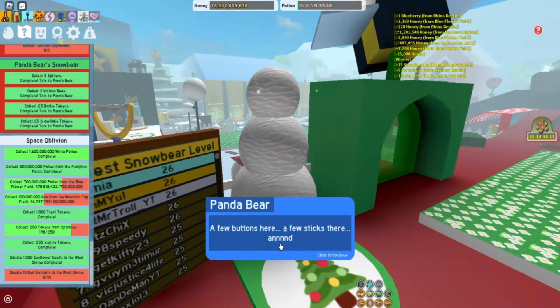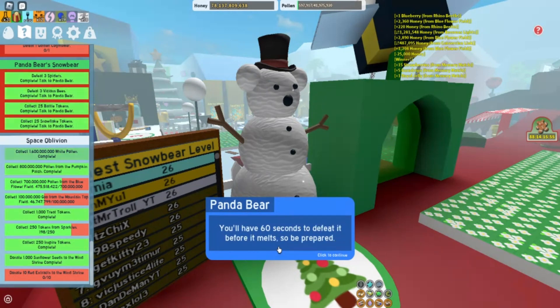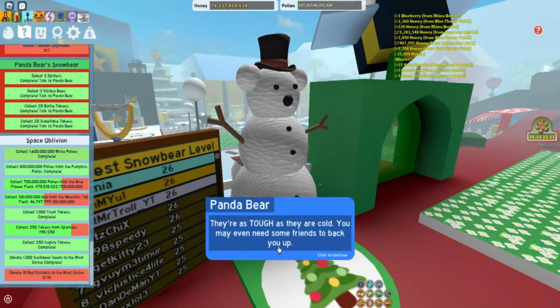A few buttons here, a few sticks there, and BAM! The Snow Bear's ready for action. Now you'll be able to summon a snow bear in the spider field once every 90 minutes. You'll have 60 seconds to defeat it before it melts, so be prepared. They're as tough as they are cold — you may even need some friends to back you up.